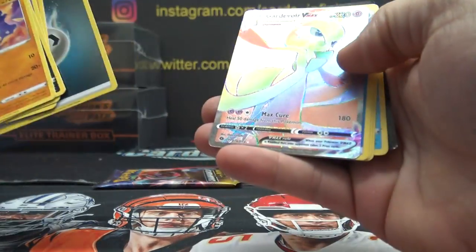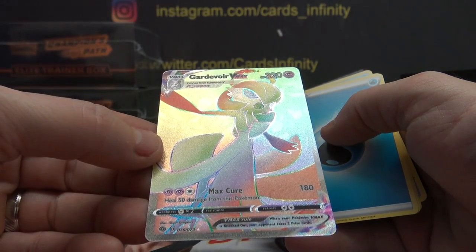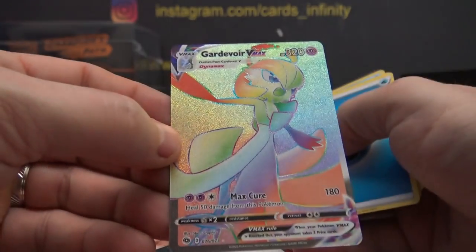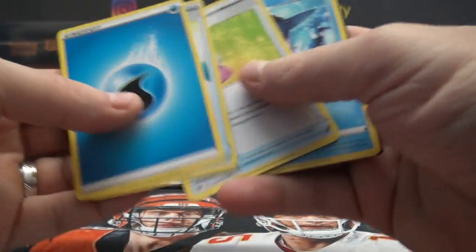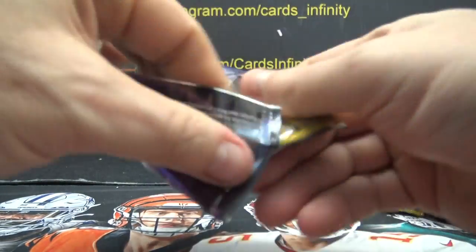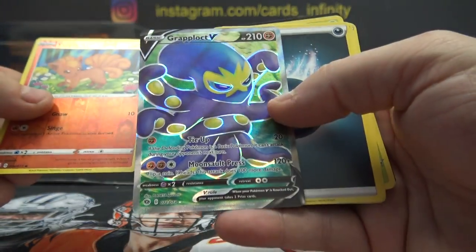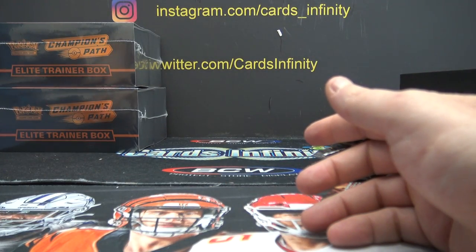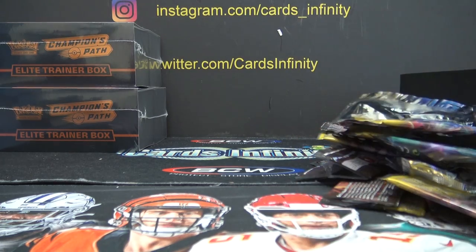Can we hit one of those Charizards? Haven't seen that one — that's the rainbow Gardevoir VMAX. 76 of 73 — is that a good card, Kyle? Galaxy Reptiles, it's a high number — 76 of 73, it's the rainbow Gardevoir VMAX. What do you know about that card? Tell me everything you know about it. Bull picks and grab lock — that's 72 of 73. All right, that's it! Thanks, Galaxy Reptile.